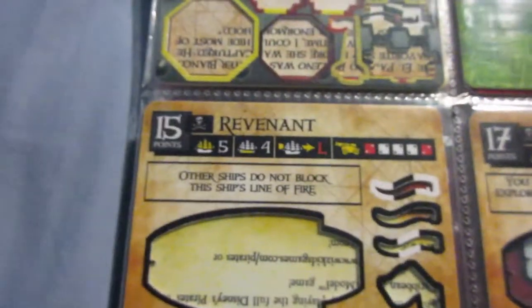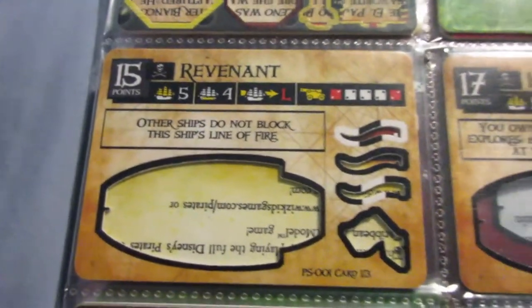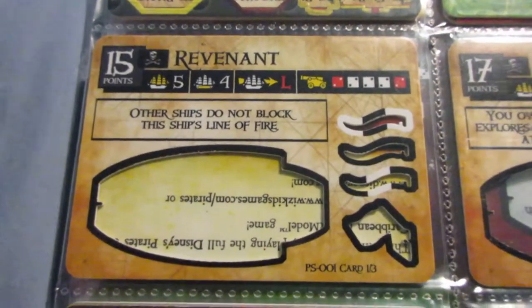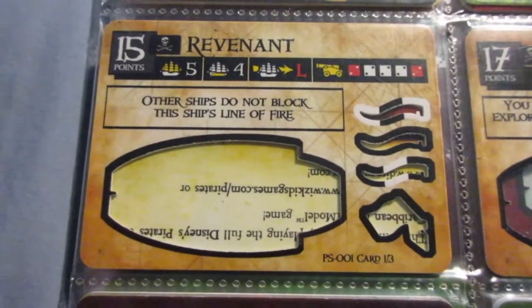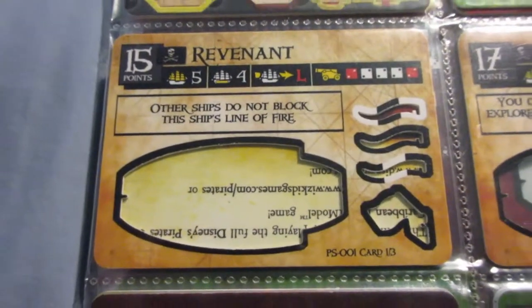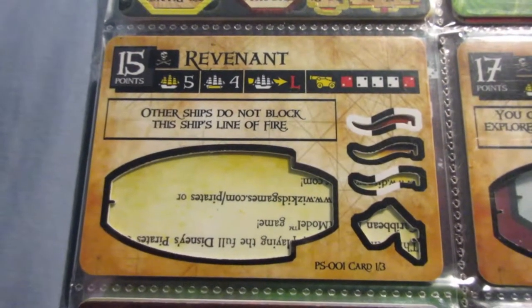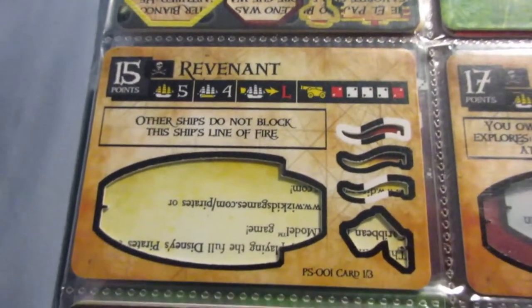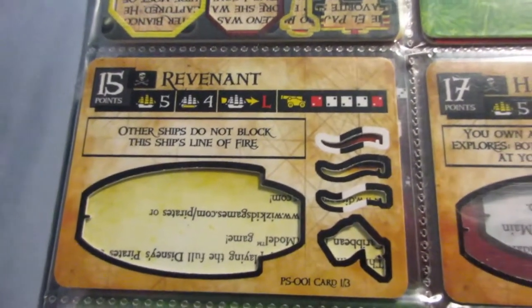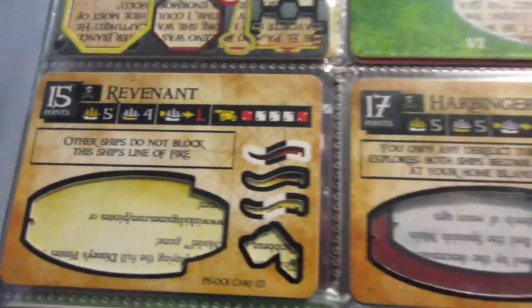We'll start with the Five Masters, and the pirates were in almost every set. So we start with the first set, Spanish Main, the Revenant. Right away we already have a classic gunship. This is one of the better gunships in the game. It's definitely one of the best pirate Five Masters. There's not many pirate Five Masters that have all rank 2 cannons, unlike some of the English ships and other factions.